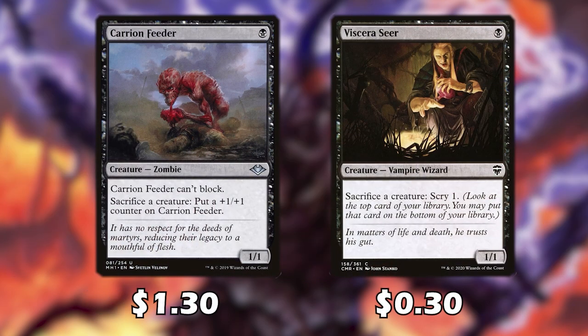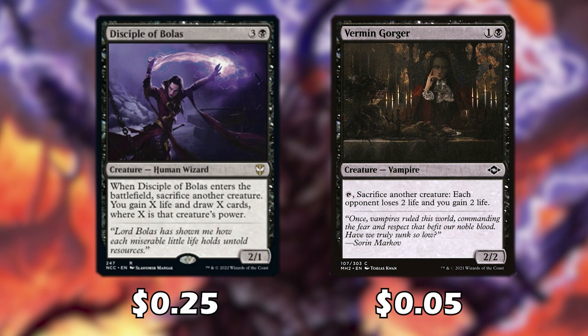We do run some sacrifice outlets in this deck. Carrion Feeder and Viscera Seer allow us to sacrifice creatures at instant speed and get some additional benefit. Whenever Yawgmoth enters the battlefield we sacrifice another creature and gain some life and draw some cards. And Vermingorger — when tapped, we sacrifice another creature and each opponent loses 2 life while we gain some life.